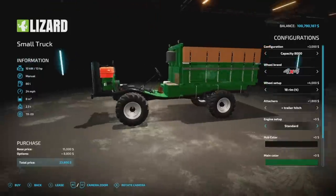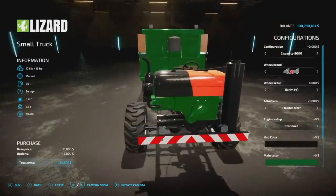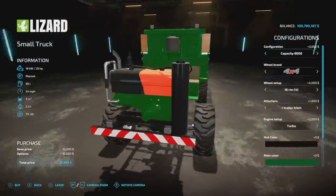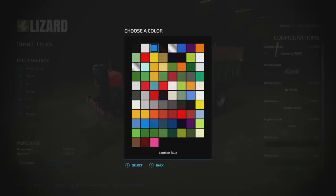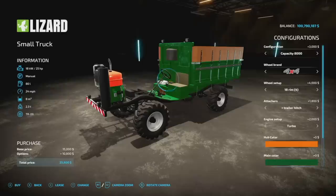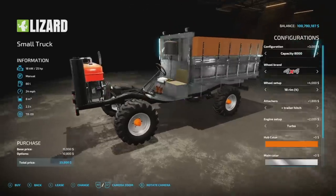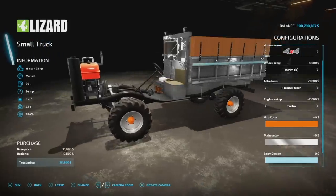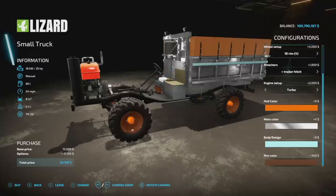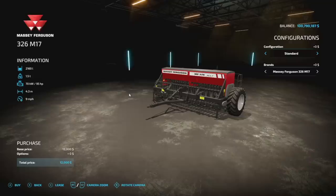Engine setup: standard is 25 horsepower, and you can throw a little turbo on there too. Hub color has all the colors you'd expect from Farm Central Soul. Main color chrome — that's what I want. Body design, let's go with light blue. Rim color, brown. It ain't pretty but this is a pretty cool truck.